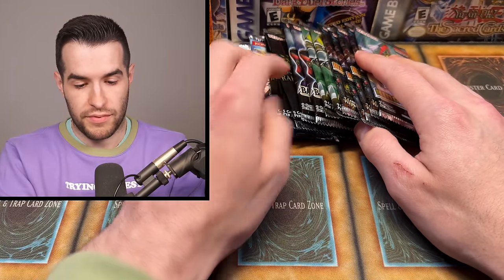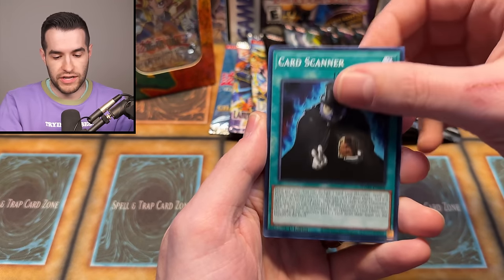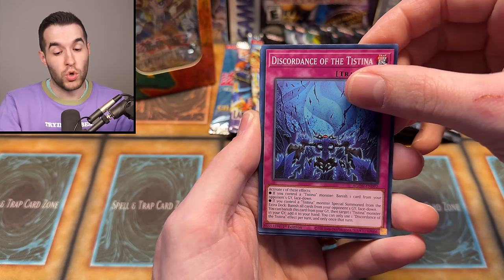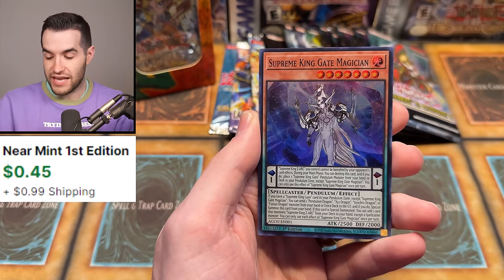I got some old school stuff — we're going to maybe save that toward the end. We've got Champion Pack 2 to open up today. Magician of Faith — $500 card, or at least last I checked. We have Jen the Diamond Tiger, Card Scanner, Angelica's Angelic Ring, UFO Light, Stars Align above the Shrine, and Supreme King Gate Magician.